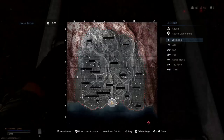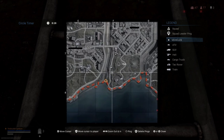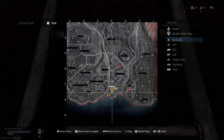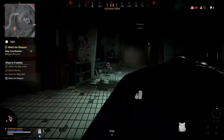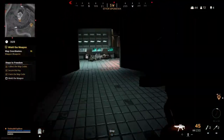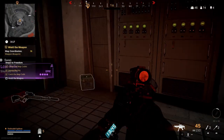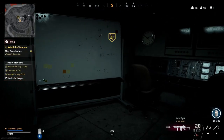Moving on to step number four: wield the weapon. The map coordinates from the previous steps are gonna give you a square in the Verdansk map — my specific square was F8, but I also think this is unique to every player so don't quote me on this one. This step was the one I had the hardest time with and I simply could not find the so-called weapon. The timer counting down made it even more difficult to concentrate, and I also don't know if this is a time event because at the one-minute mark I got the objective marker.